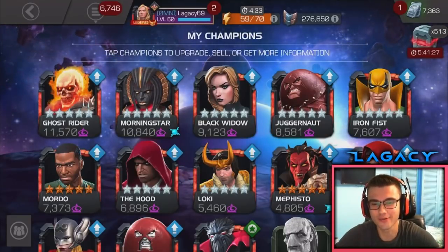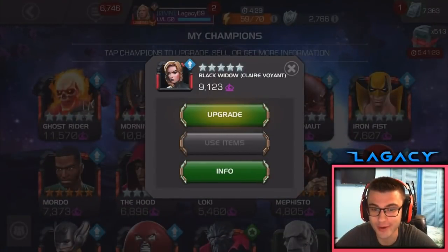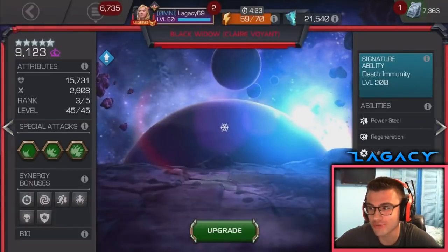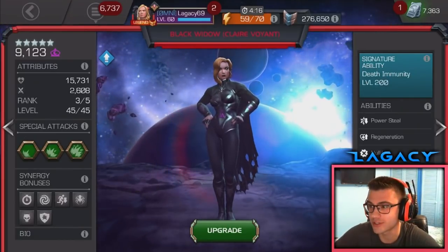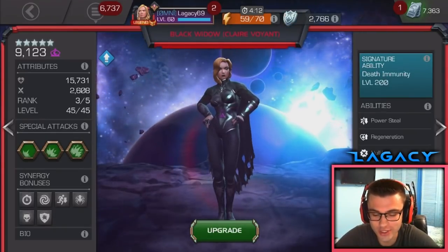What is going on, guys? I'm very excited to bring you this video on the newest champion coming into the game, Black Widow Clairvoyant. She's Mystic, and her prestige is really good. The prestige is 10,620 — that's some pretty solid prestige. She's a really, really interesting character.